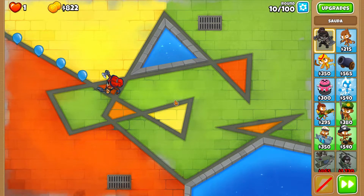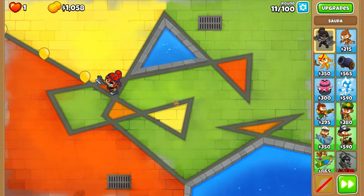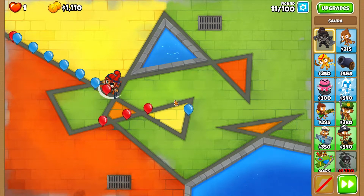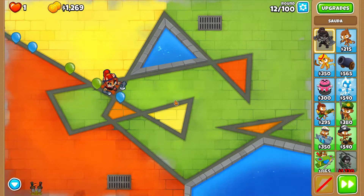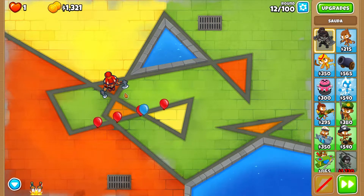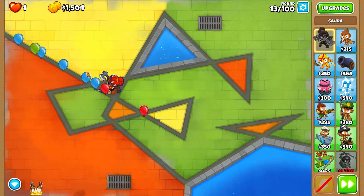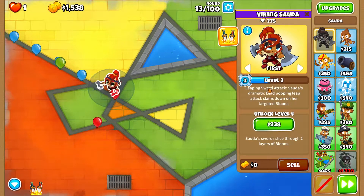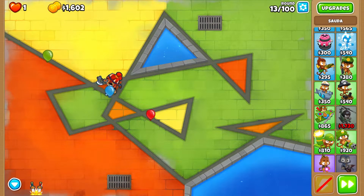Yes, lovely. Even though Ninja Kiwi nerfed her a lot, she's still very useful in the early game. Bloons are no match against Sauda. She now has Level 3 ability - Leaping Sword Attack. It'd be cool if changing her skin also changed it to Leaping Axe Attack.